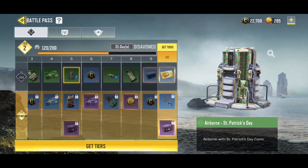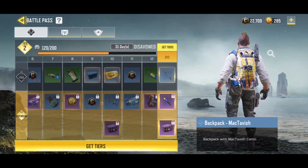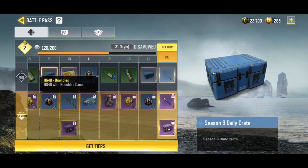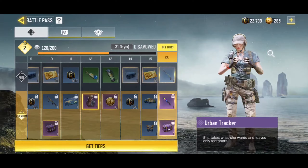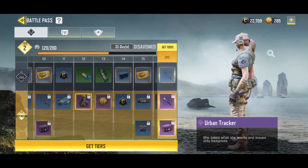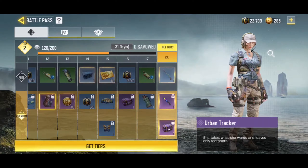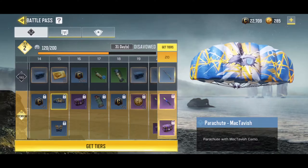We have an Airborne skin for St. Patrick's Day, a McTavish backpack, Season 3 daily crits for more chances at the Archangel, and an HG40 Brambles. Look at this — this is the Urban Tracker, I'm so looking forward to getting her. I'll be finishing up my achievements pretty soon to unlock her. She's probably the third female skin in the entire game.